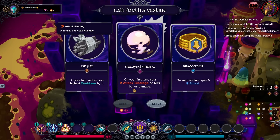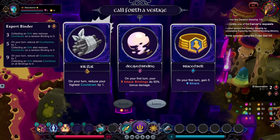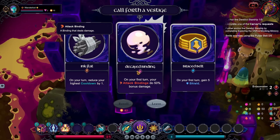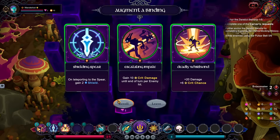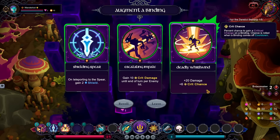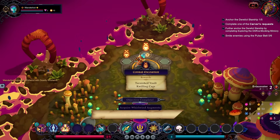So that's Ambusher. I like the idea of going for an Ambusher build. Yeah, let's go for it. What do we want? On teleporting to Spirit, gain shield; gain crit damage until end of turn per enemy hit; or extra damage and crit chance. All of these are good. I think I might go for Deadly Whirlwind.